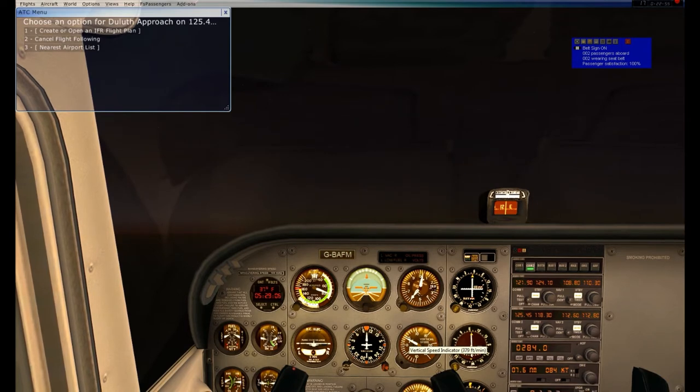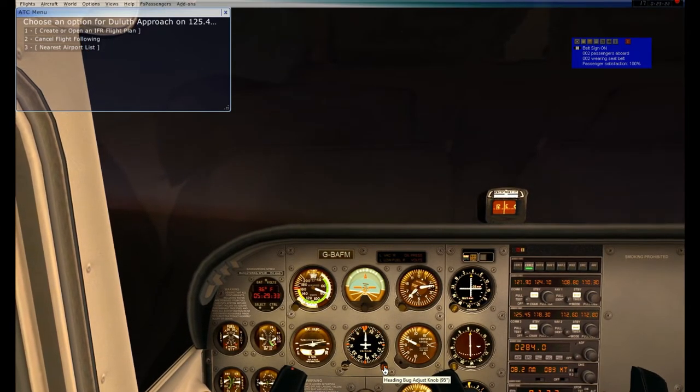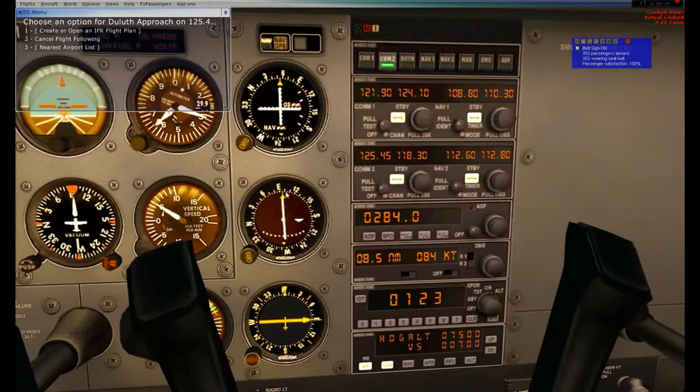If you hear the engine fluctuating, I'm trying to lean the mixture a little more to get slightly more power. The next time this deviates one notch is when I'm going to adjust my heading. Going to 095 heading, and hopefully this will keep us right on this radial. It's about halfway, so I'm hoping that's about a 095 radial.